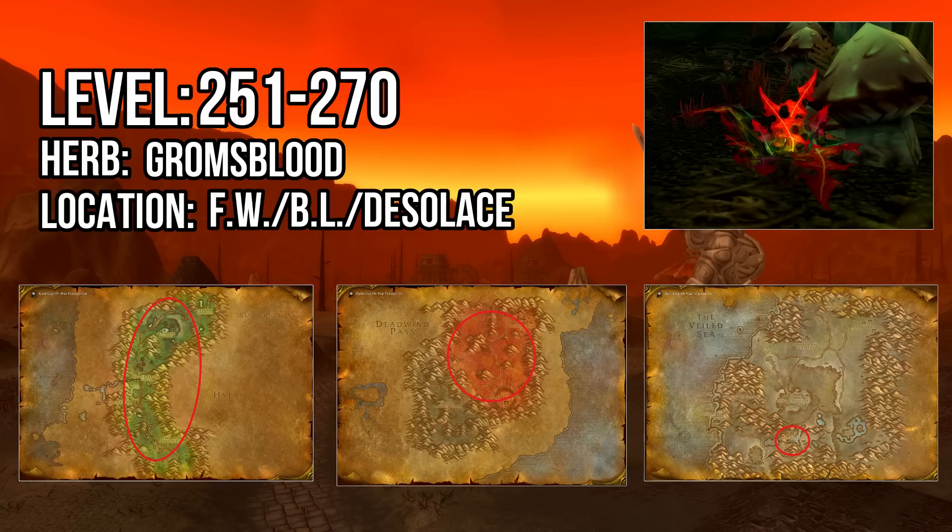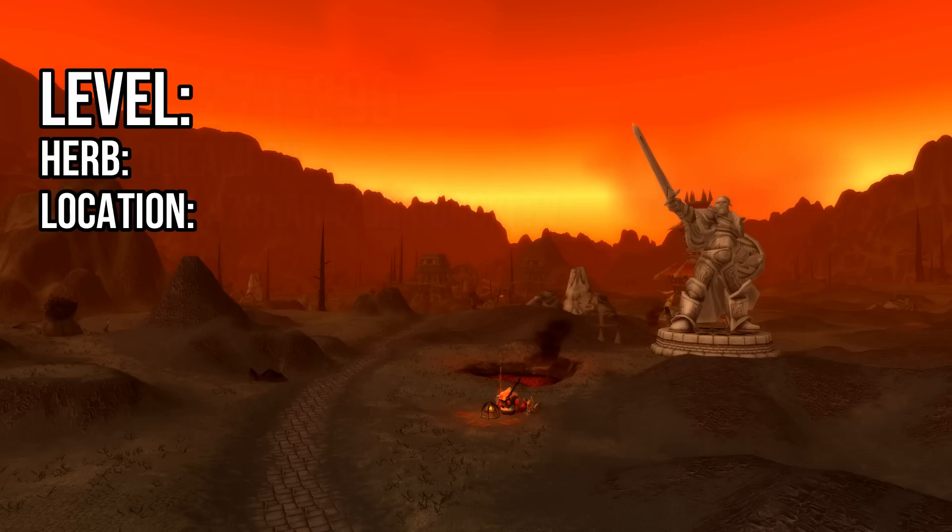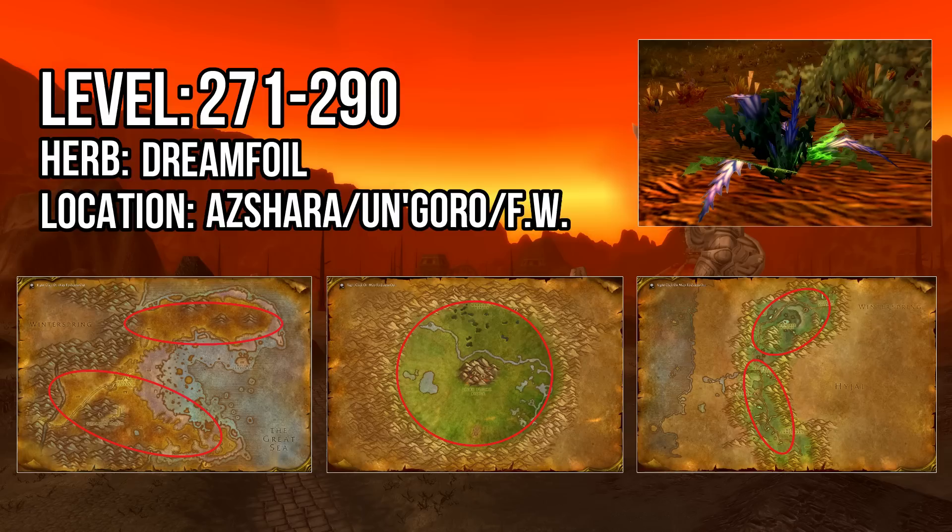From 271 to 290 you'll be farming Dreamfoil. The best place to farm Dreamfoil is Azshara, but because Dreamfoil is a very important herb you'll likely find a ton of competition here. Your next best bet is Un'Goro Crater, where Dreamfoil grows in large quantities, but world PvP is very common in that zone. The safest option — option three — would be Felwood, as it's smaller than the other zones where Dreamfoil grows and has lower mob levels than, for example, Eastern Plaguelands.